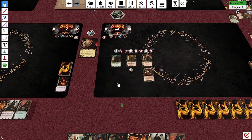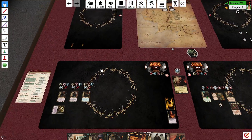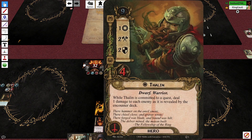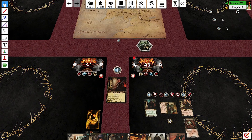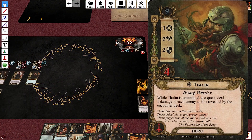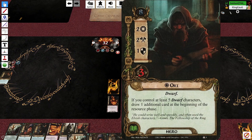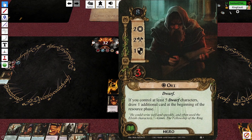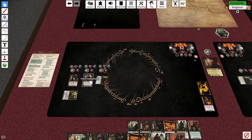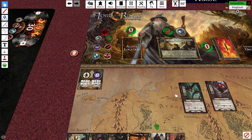Bryn, would you like to quest? That's what Thalon is here to do. What's your starting threat? You have 28 — makes sense with Thorin and Dain. We're also questing with Ori since he's not poisoned at all. We have 5 willpower, add 3, so 8; I'll add to 13. Thirteen versus the game's five.